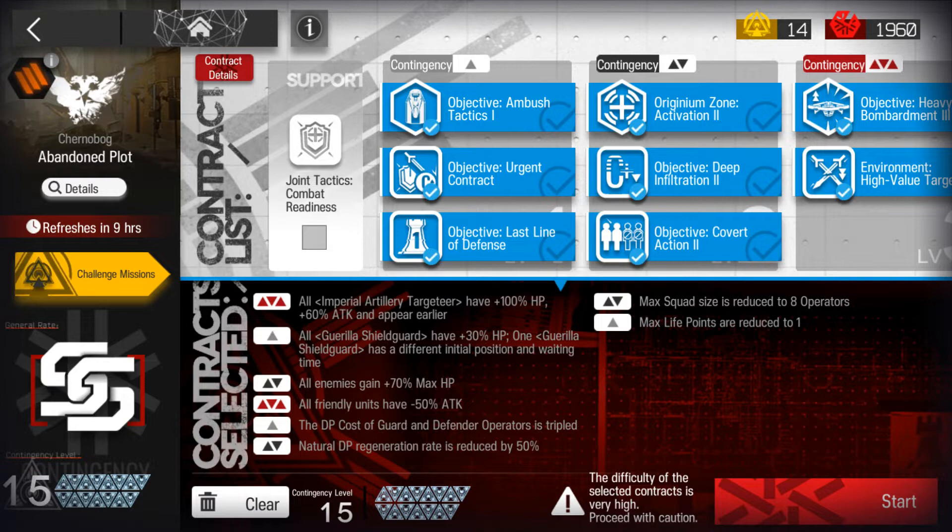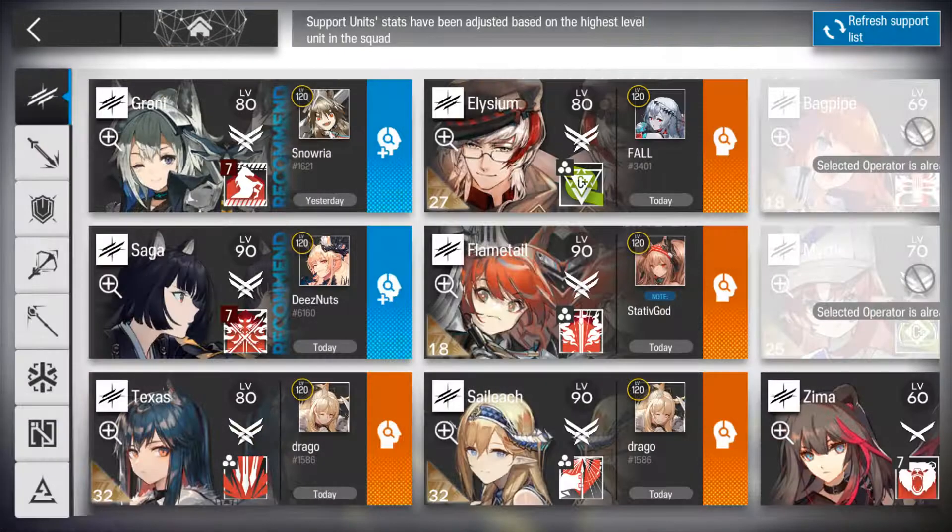Guard and Defenders are also triple DP cost and DP2 down today alongside a squad size of 8.